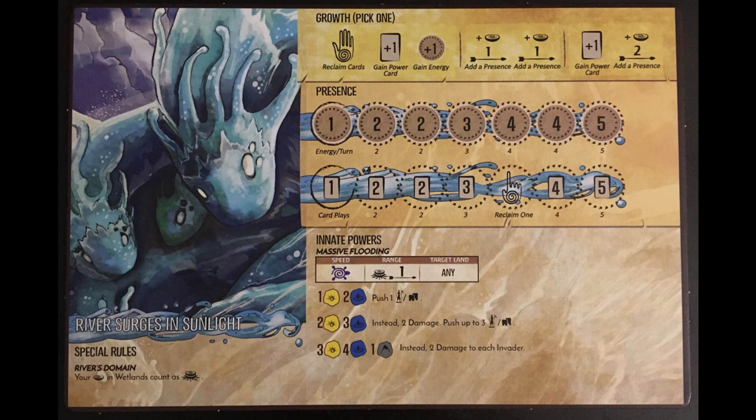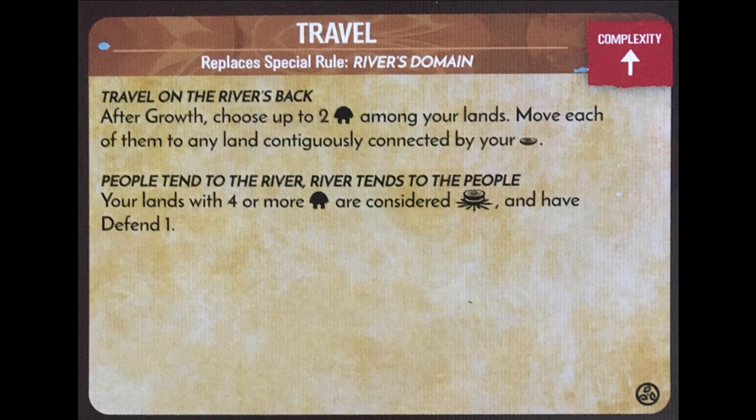This video will take a look at River, Surges, and Sunlight's aspects and how they change gameplay. The first aspect available is Travel, which replaces River's Domain. River's Domain makes it so Wetlands with one presence is considered a Sacred Site, instead of the normal two presence.